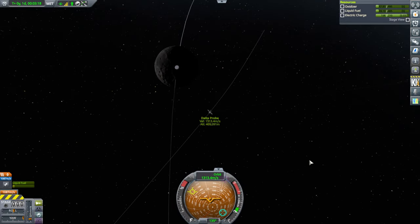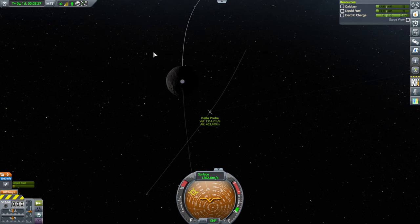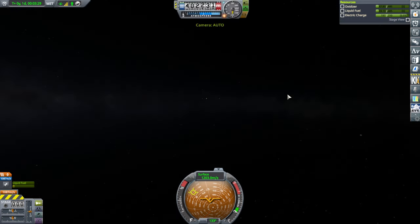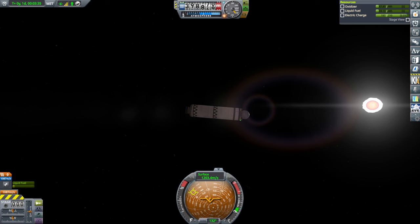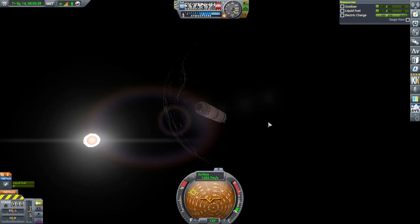I don't know if I should turn the orbit towards it or just try to capture. I don't know how much it takes to capture, but we're so low. I don't think I can do a radial burn to get closer — I think I just need to capture. We have 1,087 delta-V and the surface velocity is 1,200. Moon SOI — really small.